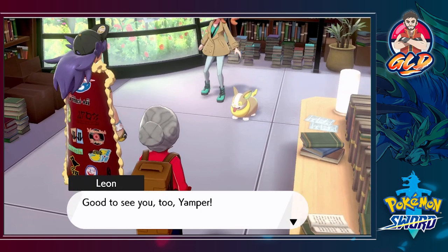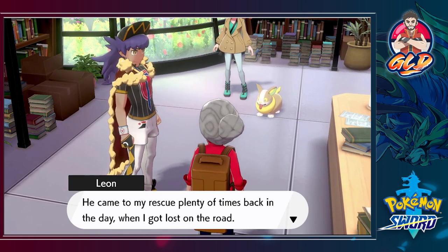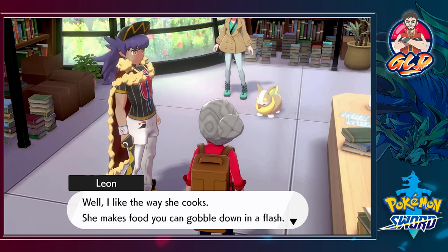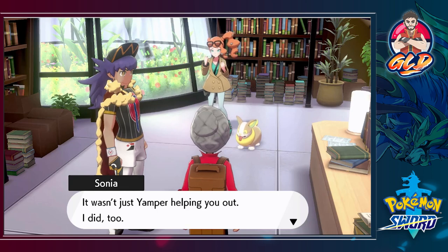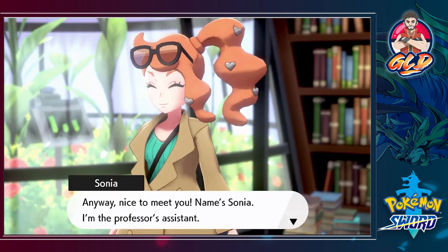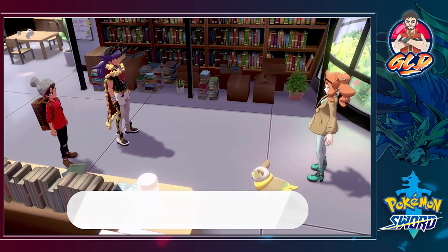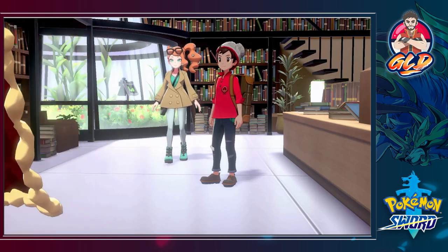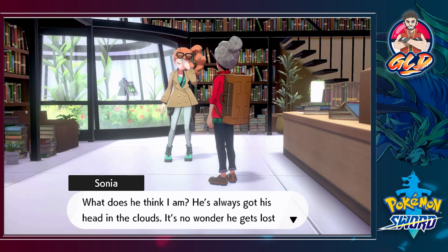Leon says, 'Good to see you too, Yamper! Yamper is a real champ when it comes to helping you find your way around.' And that's his trainer Sonia. I like the way she cooks - she makes food you could gobble down in a flash. She says, 'What kind of introduction is that? Did you forget we were rivals during our Gym Challenge?' Sonia introduces herself: 'Nice to meet you, I'm the Professor's assistant.' Leon says Draven is a new Pokemon trainer and to set him on the right path.